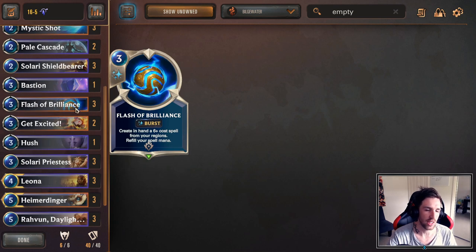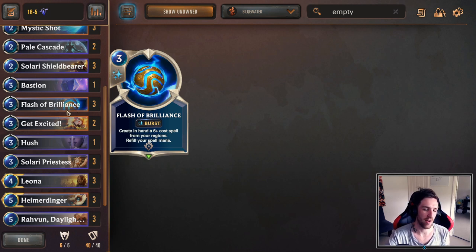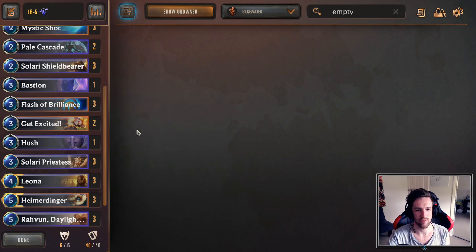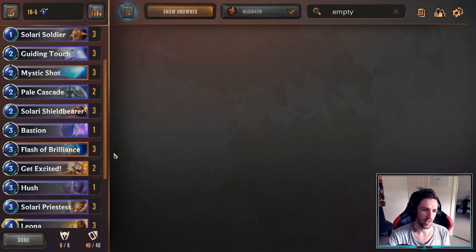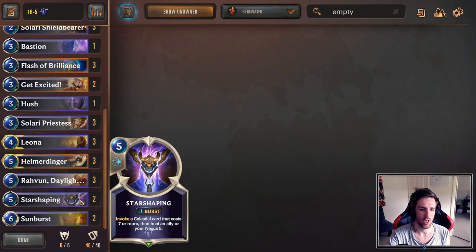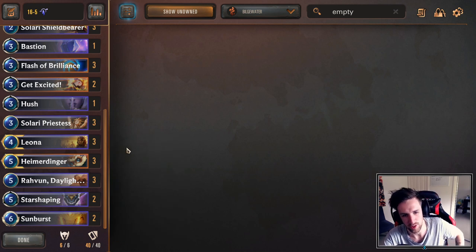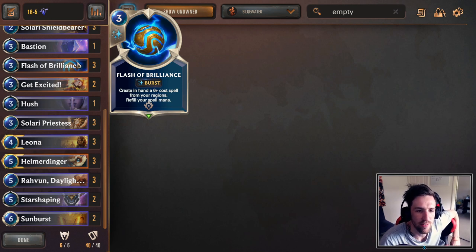Flash of Brilliance — don't play this unless you have Heimerdinger. If it's sitting in your hand, there's no need to play it. You really need Flash of Brilliance for Heimerdinger mostly. Unless you're in a rough situation and you're trying to look for an out, then you can go ahead and play it. But in general, avoid Flash of Brilliance until you have Heimerdinger on the field. Or if you're looking to try and end the game through Solari units and all the Daybreaking, you can play it — but you're not going to find anything that should help you push. Flash of Brilliance is pretty straightforward — save it for Heimerdinger most of the time.